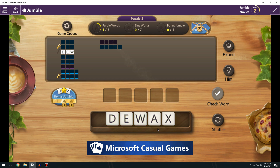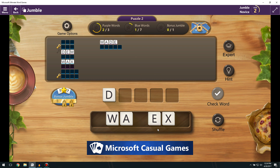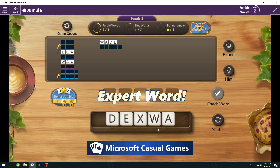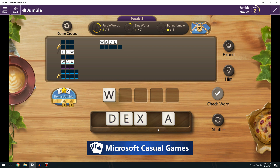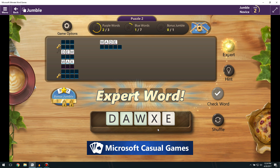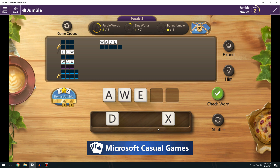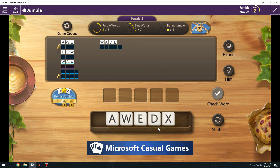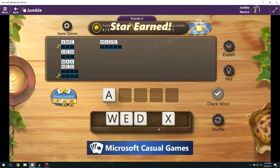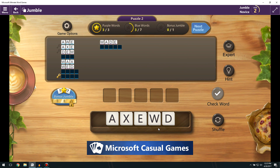New Jumble puzzle. Got 'wax', 'wade', 'decks' — that's an expert word! I hate when there's an X in it because it's hard to figure out what words to make. Let's try 'axe', get the E in there.